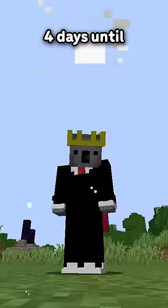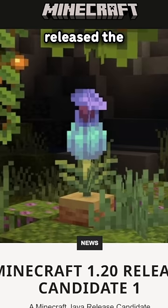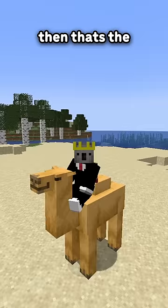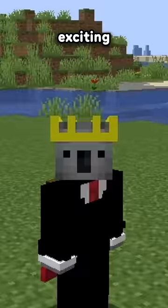There are only four days until 1.20 is released, and Mojang four days ago released the first, and hopefully only, release candidate for 1.20. A release candidate is like a snapshot, but if no bugs are found, then that's the version to be uploaded as 1.20 — meaning there's basically a version of 1.20 released for Minecraft, which is very exciting.